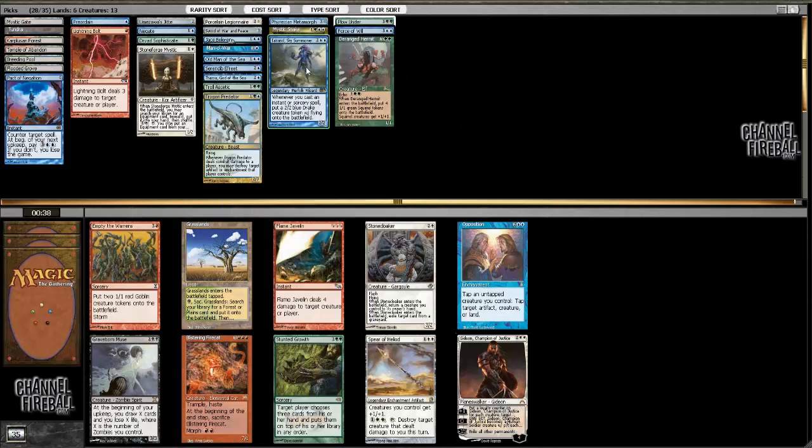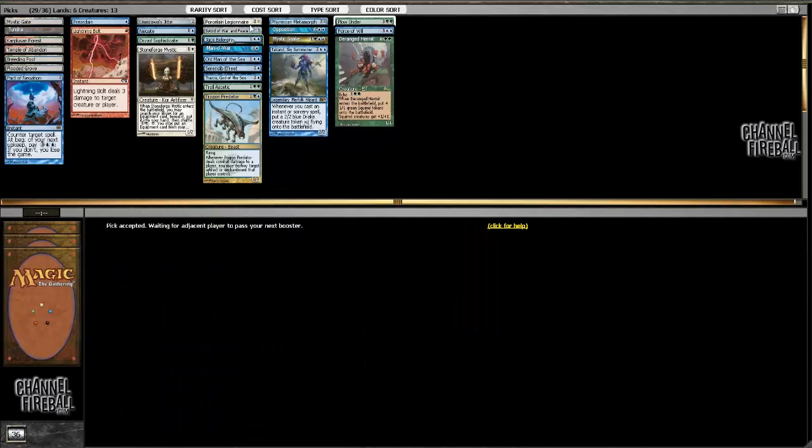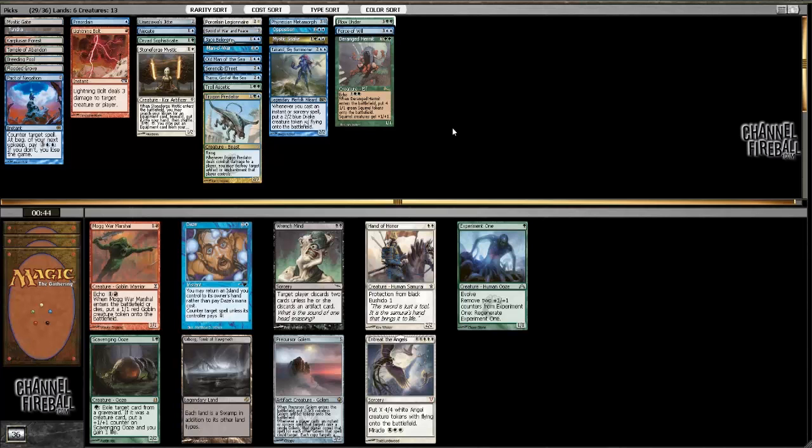I have Deranged Hermit, I've got Tower, and some random other creatures. Opposition is pretty much what I needed. Now I kind of wish I had taken the Wasteland because I now have Opposition, Wasteland, and Plow Under. I just need to draw or pick up some creatures.